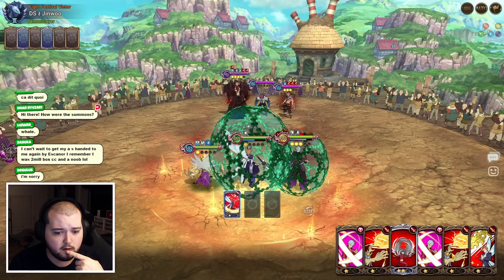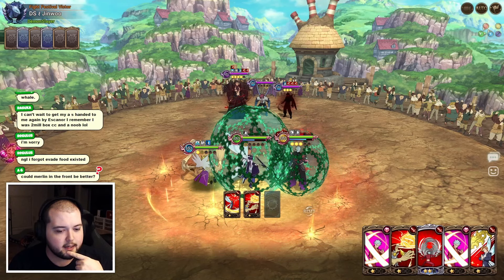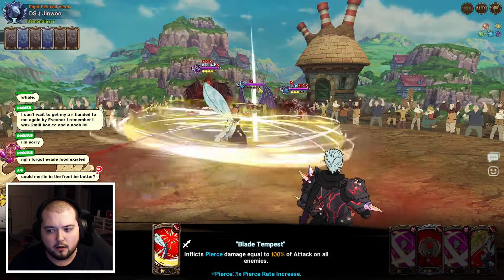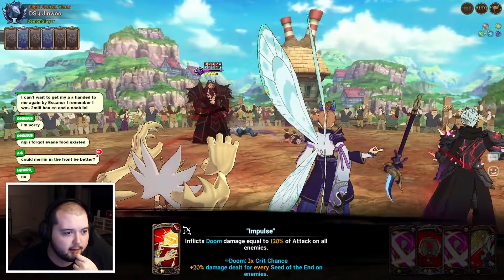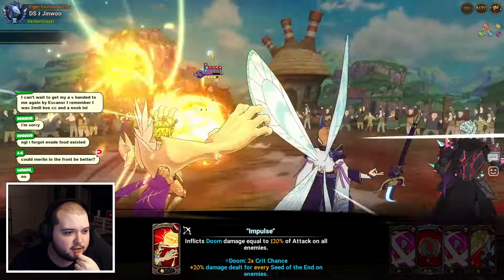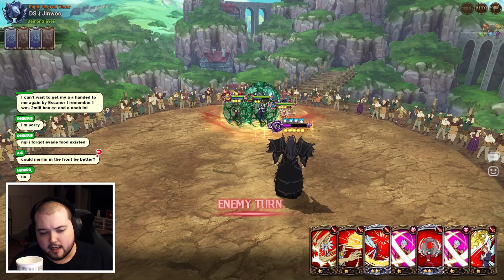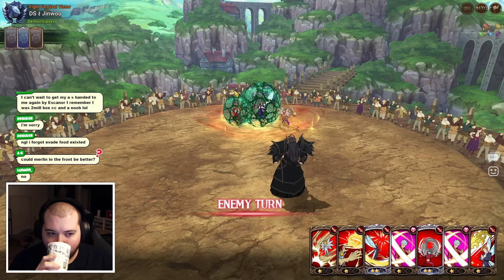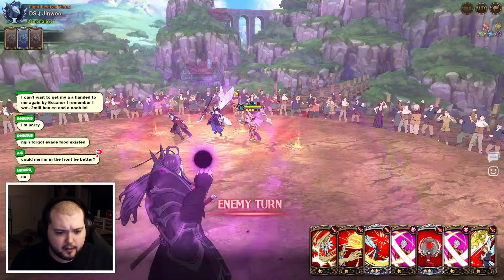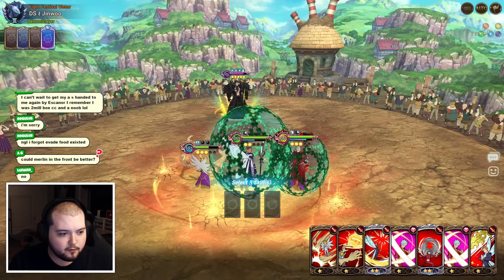I'm gonna go for triple AOE here. That'll disable me and then I'll cleanse it off at the beginning of next turn and pop my stats. Best case scenario we kill off both of the side units and that will make it so Demon King doesn't get a whole lot of damage off. I don't know if that's below 50% - it definitely was not - so that works out. He's not going to be able to do anything super crazy. He only has level two cards at worst so I should be able to survive that pretty easily.